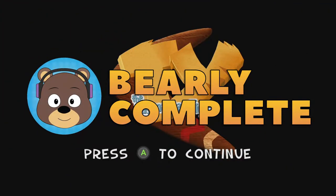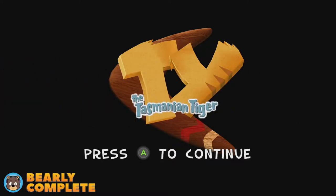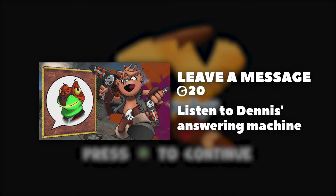Welcome to this achievement guide for Ty the Tasmanian Tiger HD on the Xbox Series X. Today we are completing the achievement 'Leave a Message,' and to complete this achievement you need to listen to Dennis's answering machine.